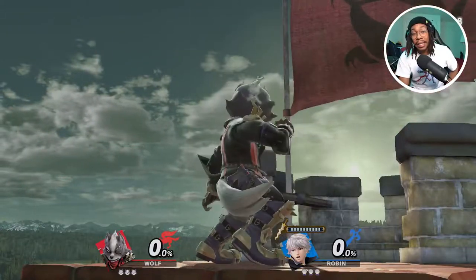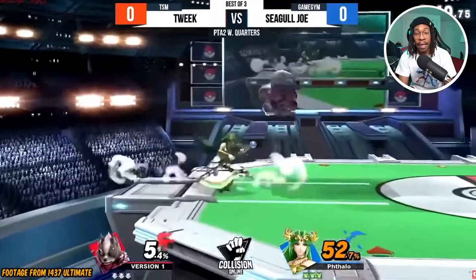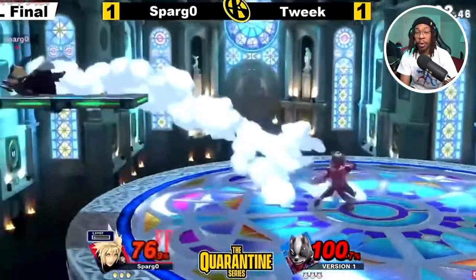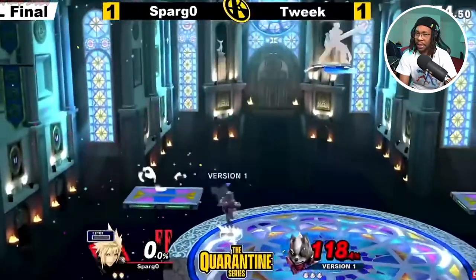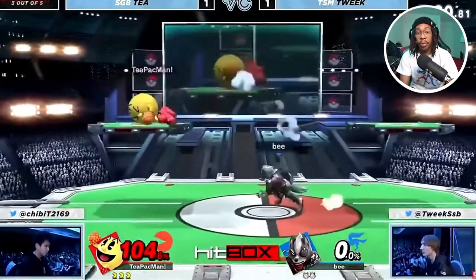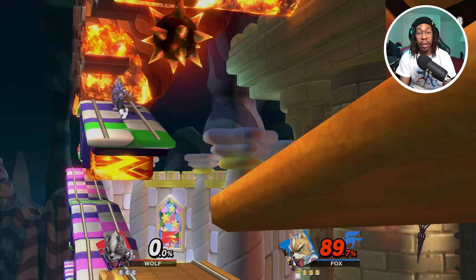Number two on my list is Wolf. Wolf has a crazy, aggressive play style — if you like going for high damage and keeping combo pressure going, Wolf is a great choice. He has a blaster and reflector as solid tools, and his smash attacks kill relatively early with wide range, especially up smash, which can scoop you fast. His edge-guarding tools include down smash, which covers under the ledge, and his forward tilt is absolutely god-like. Aerials like fair and up air juggle opponents well. Definitely check out Tweek's Wolf — it's incredibly sick.